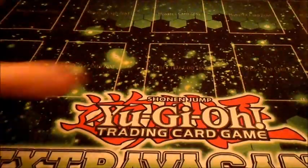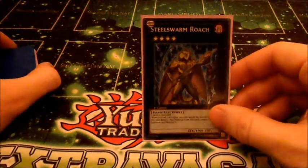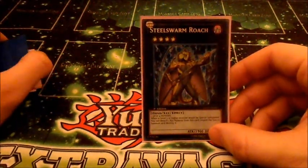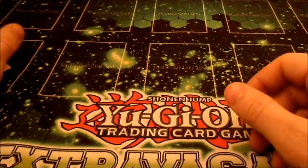Shock Master — we can get out Level 4s fairly well, and it's also a Light. Steel Swarm Roach — we don't like the Chaos Dragon matchup too much, they're faster than us, and also any other decks that don't like Roach.